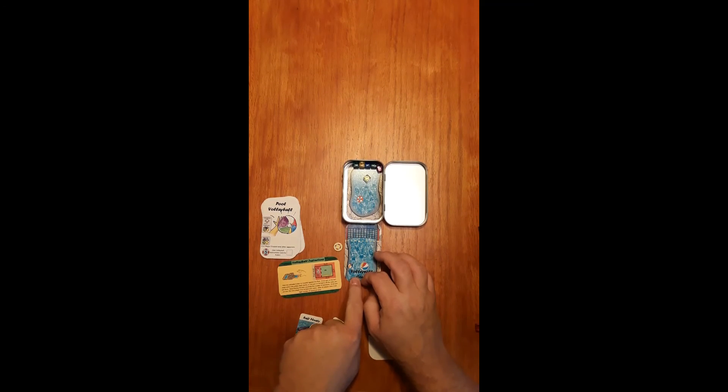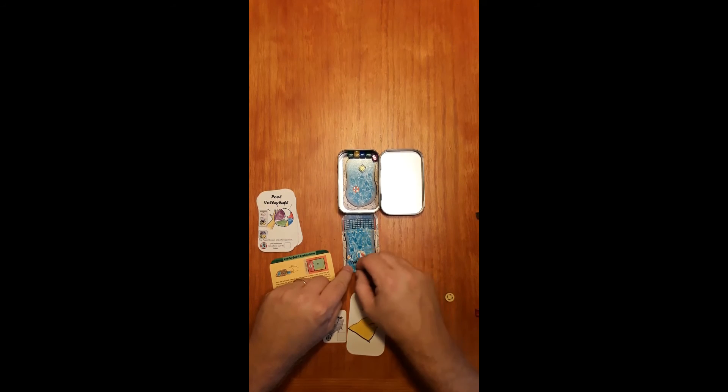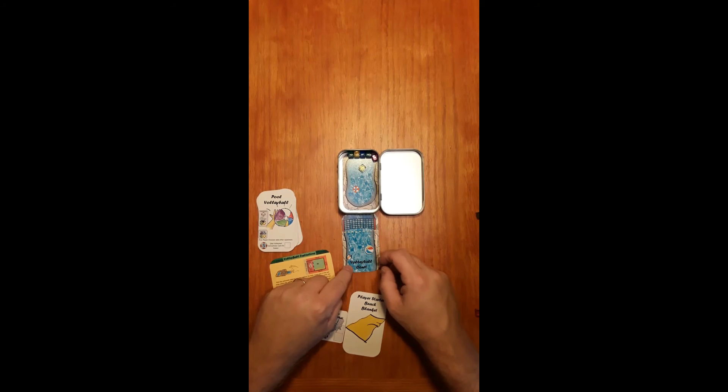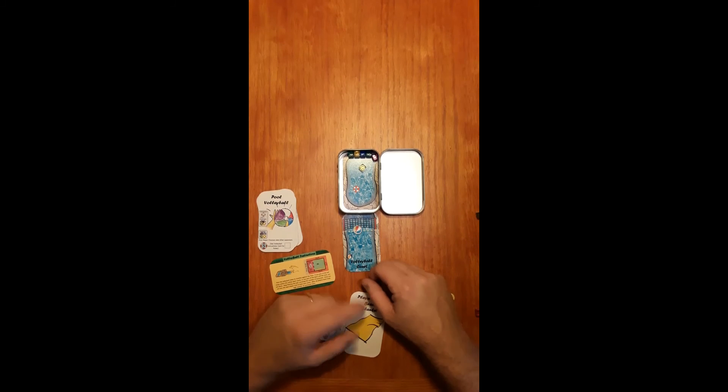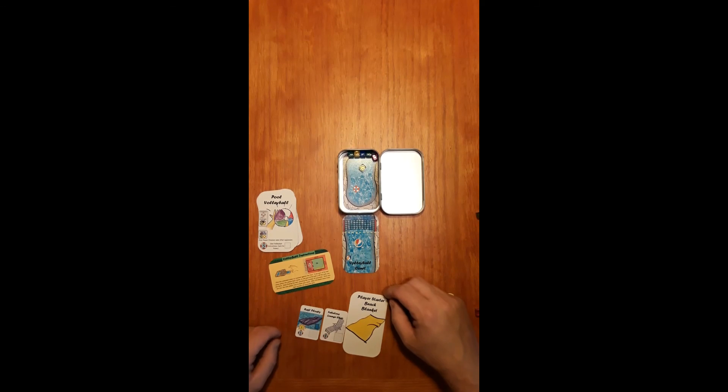You flick it as many times as you can, and that is your score. One — I already failed; it's stuck touching the net. The second player gets one, two, three, and then it's stuck in the net the fourth time, so their score would be three. You go around the table, and whoever gets the highest number of successful volleys wins the contest and gets the five points for the volleyball.